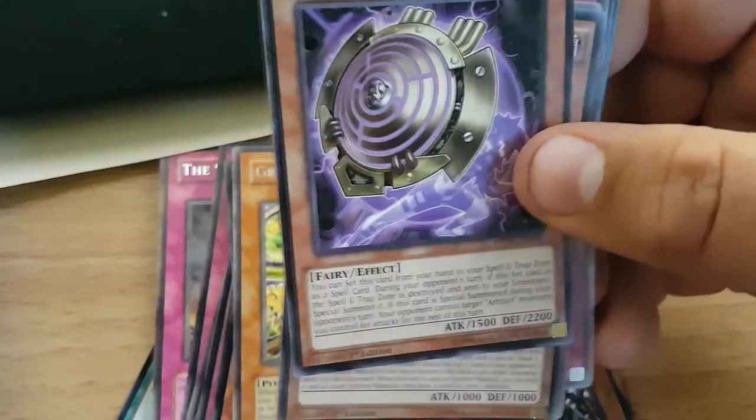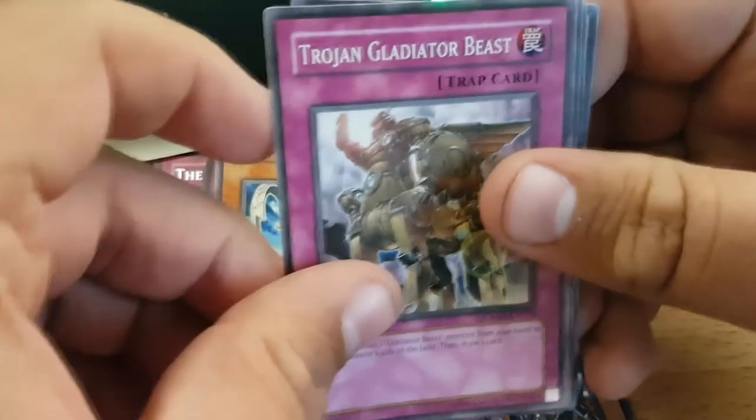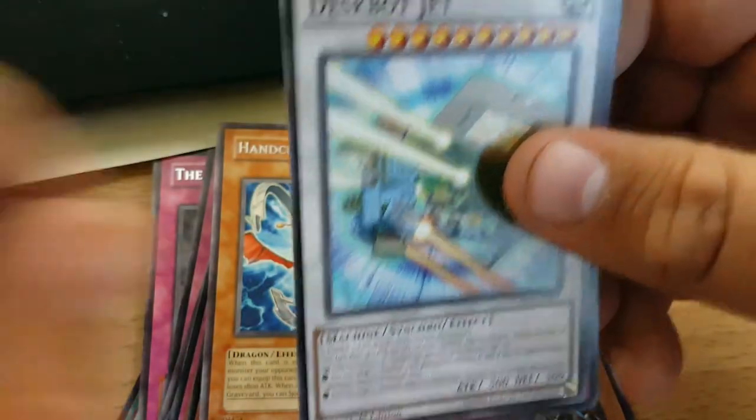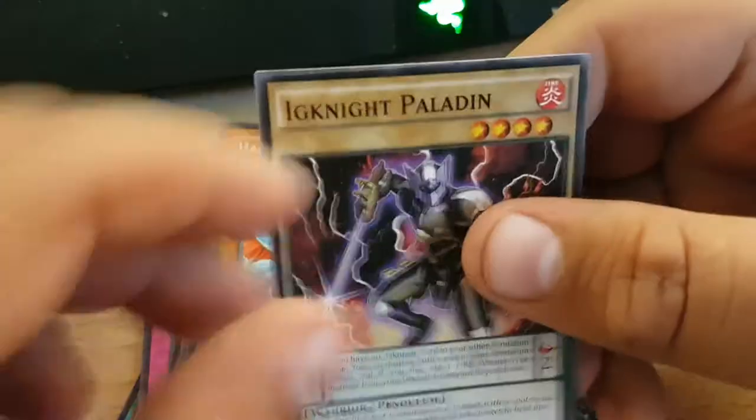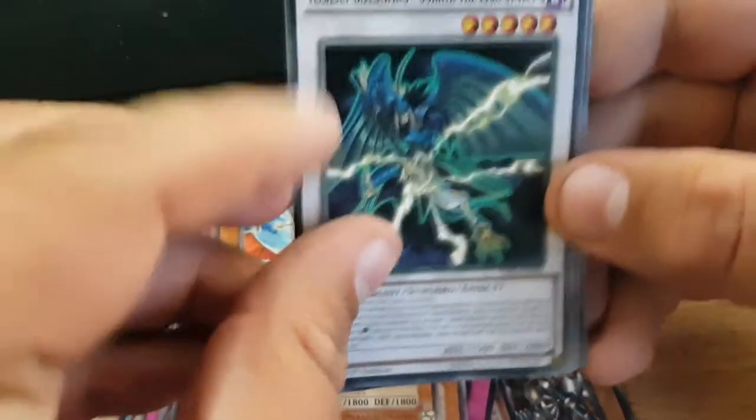Got another Heavy Freak Train, Artifact Arc Shields, Flower or whatever, Handcuffs Dragon, Trojan Gladiator Beast, Despot Jet, Upside Down Wave, another Ignite. Three packs left, guys — trying to pull for one more Ultra. Assault Blackwing Sohei of the Rainstorm — they tried to bring back Blackwings and I appreciate that, but it didn't really work out.